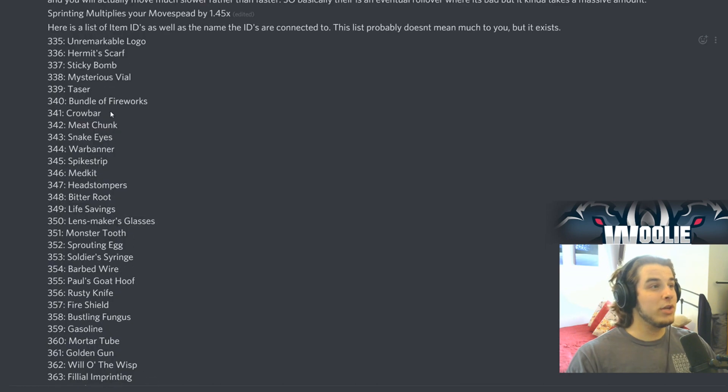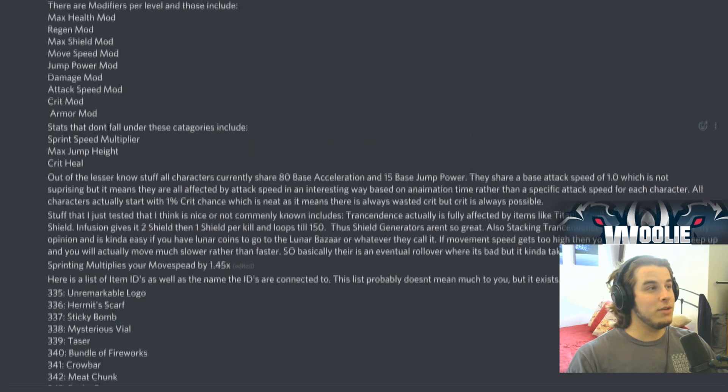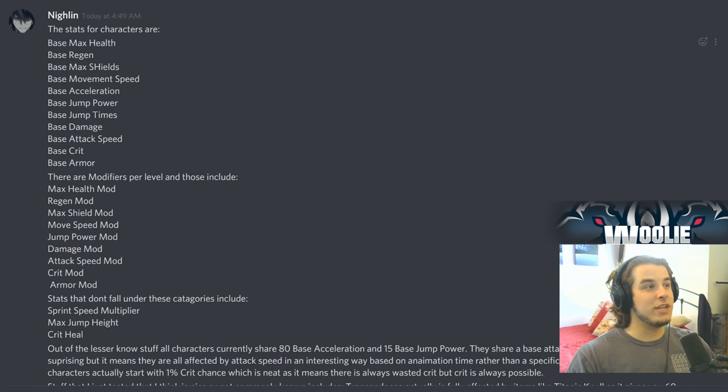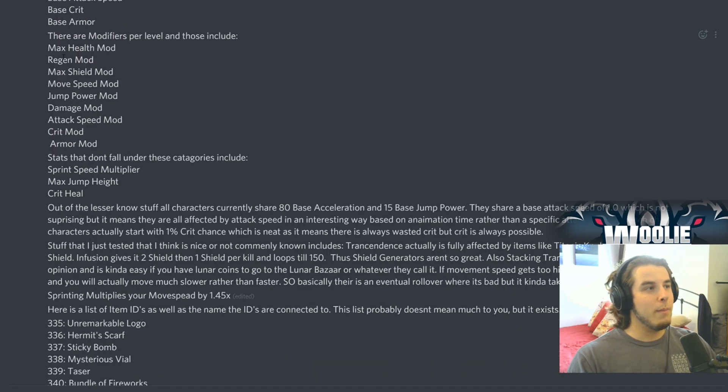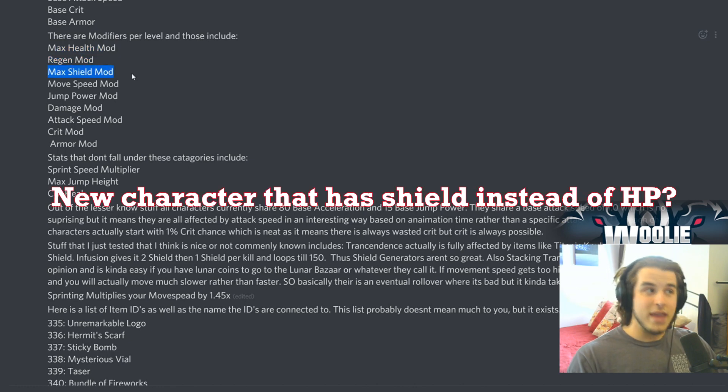The other thing I want to go over is up here — these are the stats for the characters. We have base max health, base regen, base max shields — I didn't know that was a stat — movement speed, acceleration, base jump power, base jump times (which makes sense; everyone is one except the Mercenary who starts at two jump times), base damage, attack speed, crit, and armor.